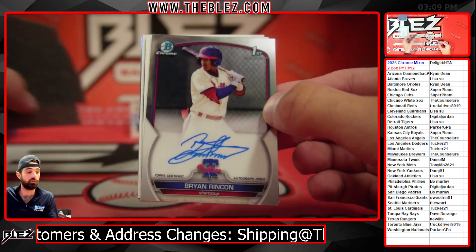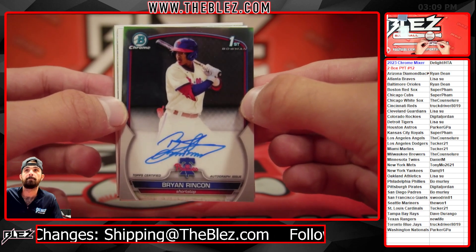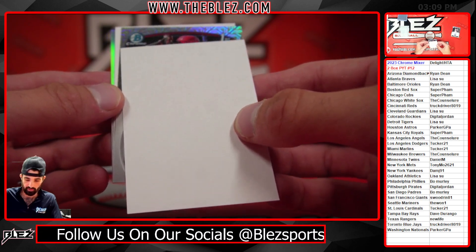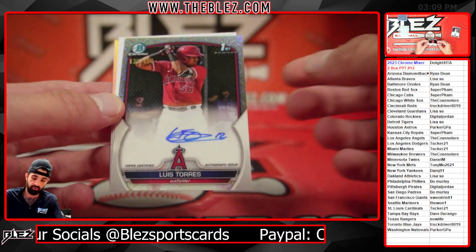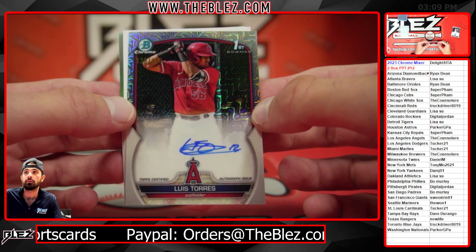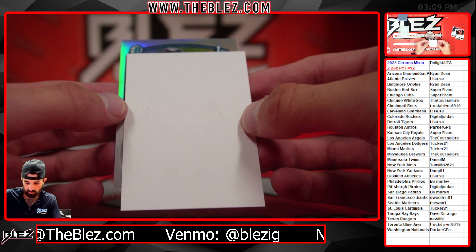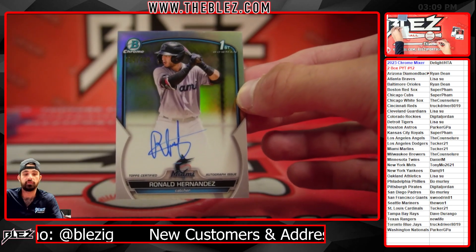First up we got Rincon for the Phillies — on the board. Then we have two numbered ones: a mojo and a refractor. The mojo for the Angels is Torres on the kill — here you go counselor. And a refractor of Hernandez for the fish, for Tucker.